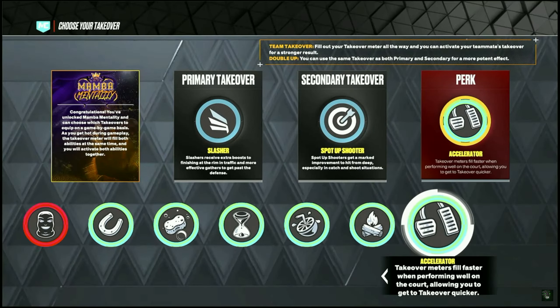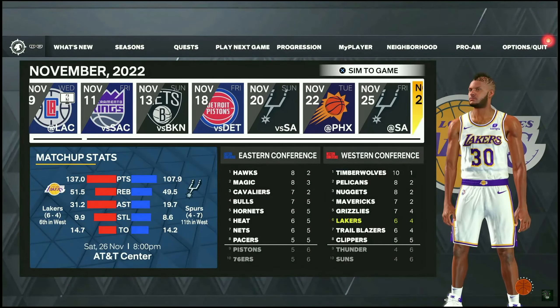To do this glitch you want to try and lock the accelerator perk if possible, because this will speed up the glitch. You don't have to have it, but it will help you make more BC.